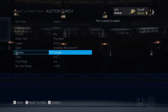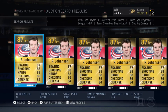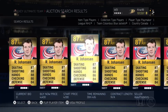So you pick a player. For this first example, we're going to go with Johansson. You go to buy now, a minimum of 50. Everyone has a buy now.